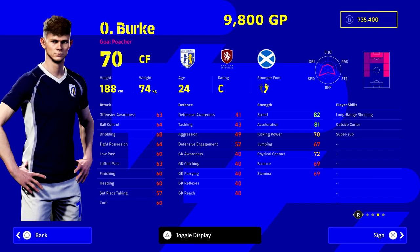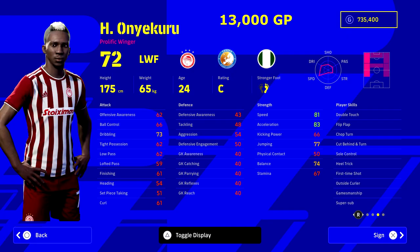Raman and Burke are both 9,800 GP and they both fit the bill. Burke will obviously fit in with a younger squad — 24 years and under — with the right manager. He's also got long range shooting, 82 speed, 81 acceleration — both check all the boxes for what you want in a super sub. If you're in the 80th minute and you're down by one and you want a fresh injection of pace, Burke coming on is going to give you a huge boost to his abilities that can make a real difference.